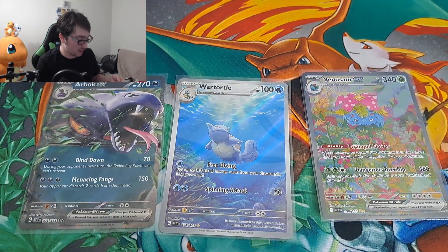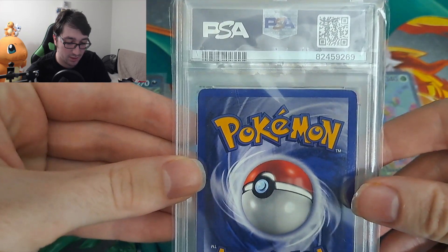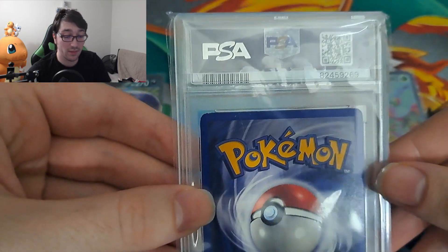Without further ado, we are going to open the box containing the graded Charizard. Latios, you've helped me out before — give me some good luck! It is covered in a thick amount of bubble wrap. I can see it's somewhere in there. Going in gently — I'm trying not to look. Okay, I think I see it — I have it. I can see the back of it. Bubble wrap, you're going in the trash. It has all the information here — I'm going to swing it around.